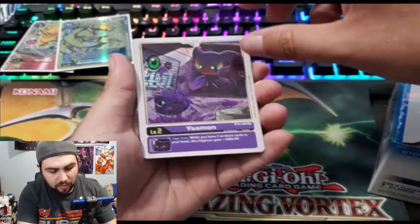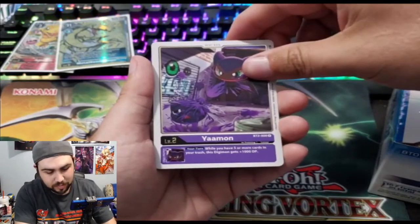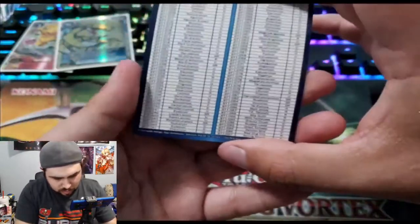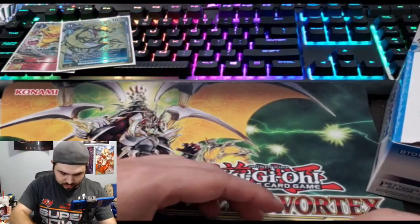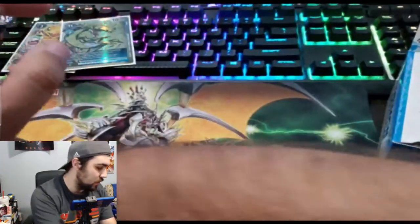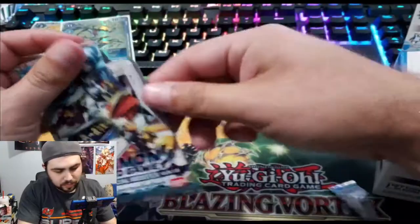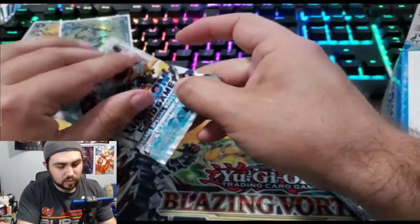Nice, and Yaamon — I can't believe that's the in-training form of Impmon. And Patamon — oh, this comes with two rares! And there's the set list right there, that's nice. Don't know what to sleeve in this pack, so I'll set these off to the side and keep going. We'll go one side at a time until that's done, then move on to the other side that had a super rare in it.